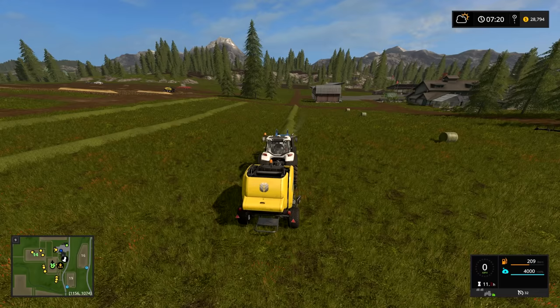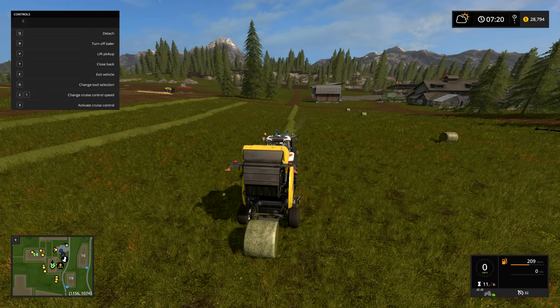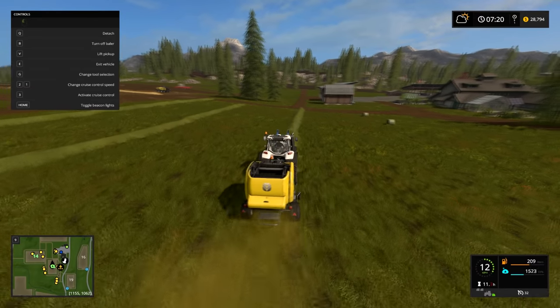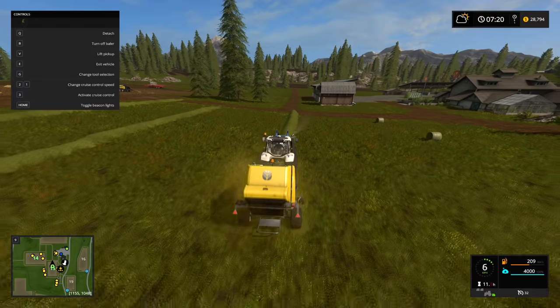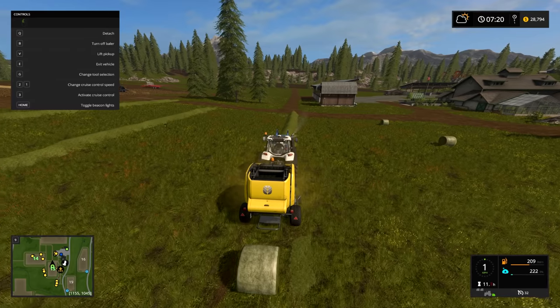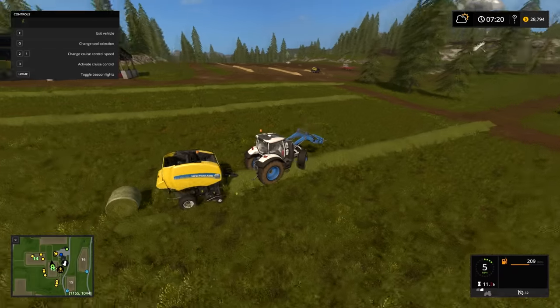For the round baler, drive over the windrow. Every bale — whether square or round — will hold 4,000 units of whatever you're picking up. With the round baler, every time it fills up you have to stop, unload it (on PC check your console for the button), then close it back up and drive forward again. When it's full you stop again, unload it, close it, and keep driving. It's a little slower because you have to keep stopping.